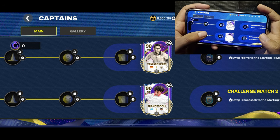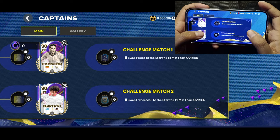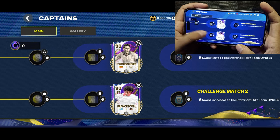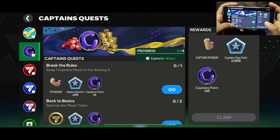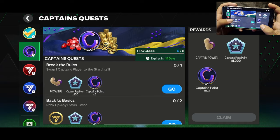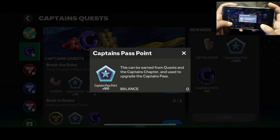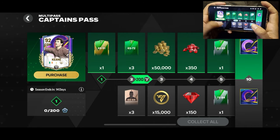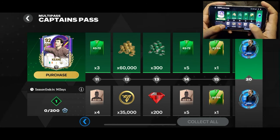There are two challenge matches at the end of the path, and on completing them you'll get some gems. However, to unlock the matches you'll need to fulfill the requirements. Then there are one-time captains quests which will give you captain pass credit to level up in the pass. Make sure to complete these challenges to get the credits, which will help you level up in the captain's pass and unlock the rewards.